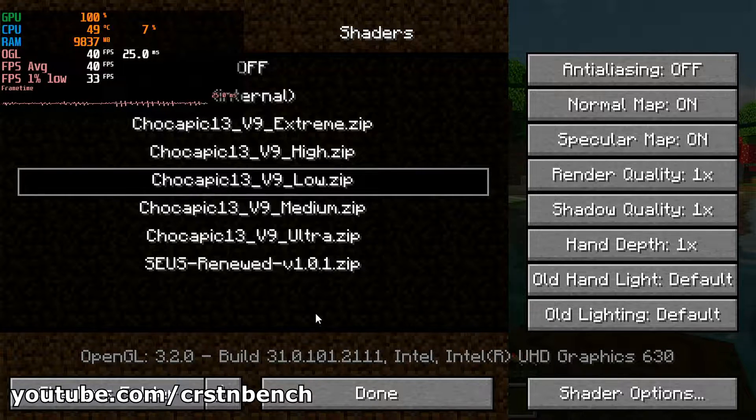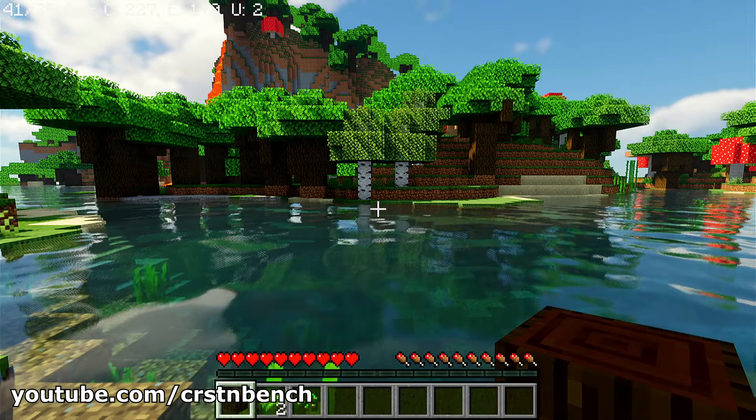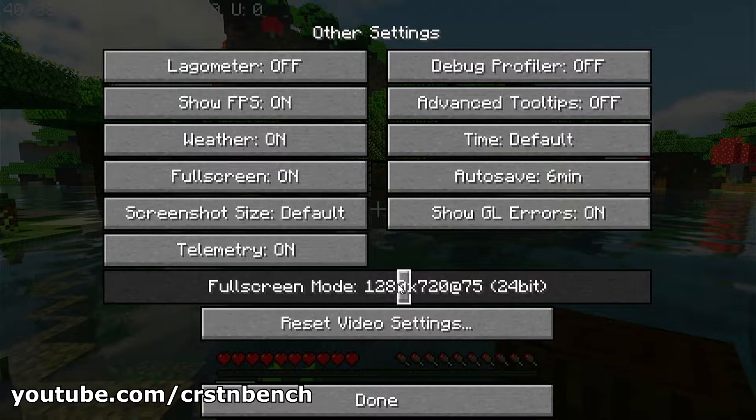We are now in Minecraft. I tried out different shader packs — SEUS Renewed, for example, didn't work out. I got a lot of graphical bugs and it wasn't able to load the correct shaders at all. But trying out the Chocapic13 shader pack in different settings, I found that Chocapic13 version 9 on Low worked out very well. Of course, I had to reduce the resolution to 720p.